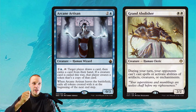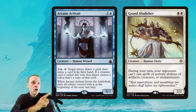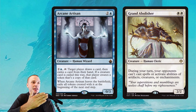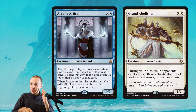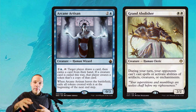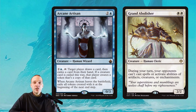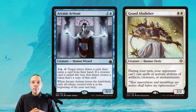Here I have probably the craziest creature of them all — people usually ignore it, thinking it's pretty slow and weak, and then you get to do crazy things with it. Arcane Artisan: target player draws a card, then exiles a card from their hand. If a creature card is exiled this way, that player creates a token of that creature. When Arcane Artisan leaves the battlefield, exile those tokens at the beginning of the next end step — so you keep all your creatures this turn cycle. I have won games with this by putting a Grand Abolisher into play at instant speed. They activate Arcane Artisan, you draw, and Grand Abolisher is in play before they have a chance to get priority.